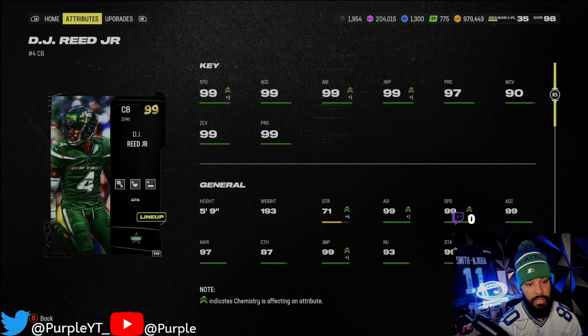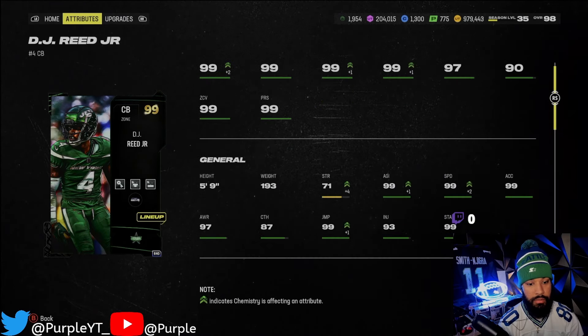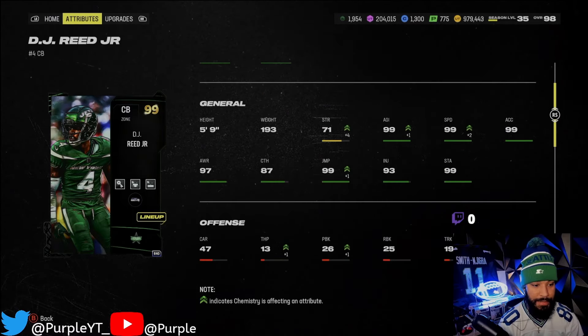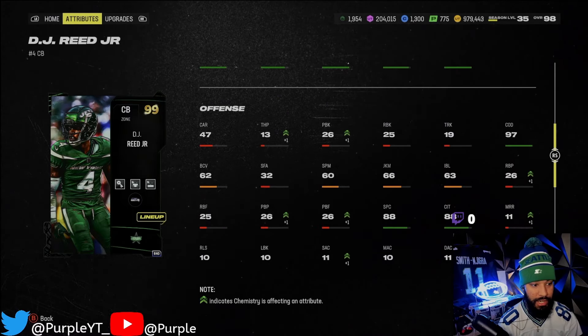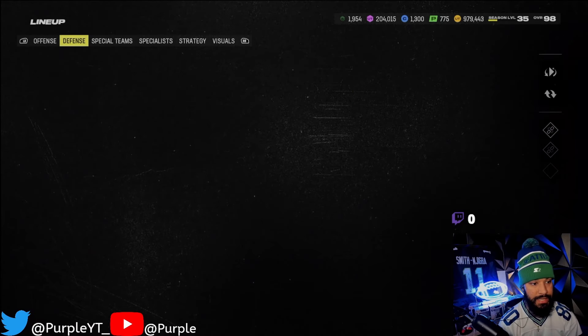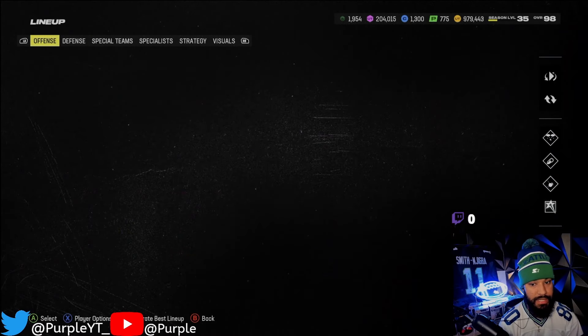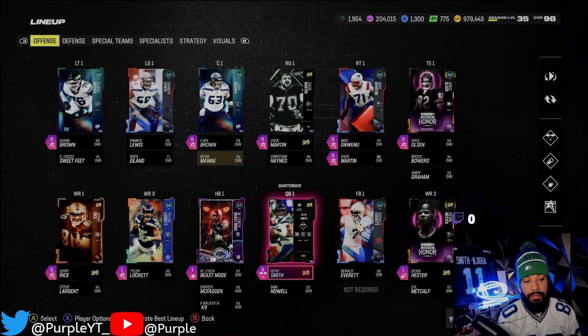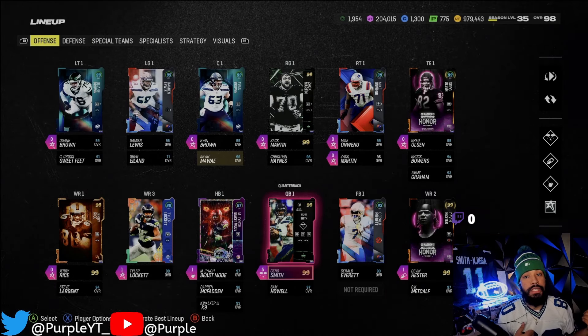DJ Reed — 99 speed, obviously. 99 agility, 99 jump, bro. 99 press. Like, stop playing with that, bro. 97 catch. He is shorter, but that's why we're going to play him in the slot. See if he can make some plays in the slot. But that's the defense and that's the offense. Ain't not much really to it. Let's get into a game — we need to see Geno Smith bomb these boys. Let's get it, man.